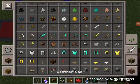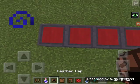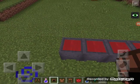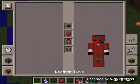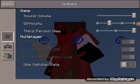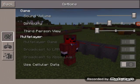So if you want to make your leather armor — because you can't craft it dyed — just tap on the cauldron and it gives you the armor. See, it's all red. You can also mix colors to make any color you want.